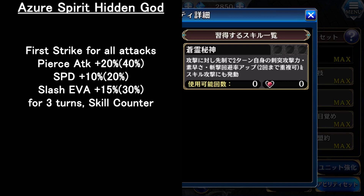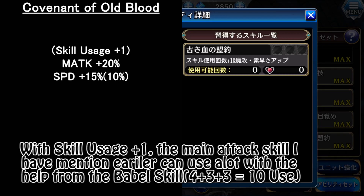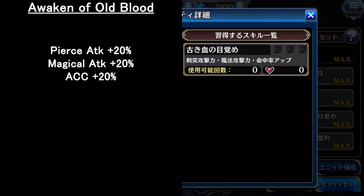For the passive, when she masters the 2nd gate, it adds magic attack up and increases beat speed plus skill usage by 1. It's worth mastering her 2nd gate to increase her magic attack. The next passive is from her main job — it increases pierce attack and magical attack up plus accuracy up. These 2 passives will be the best for her.